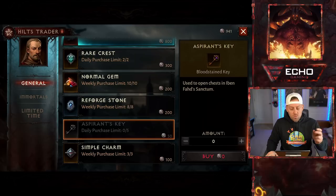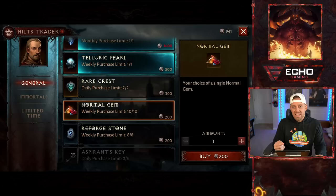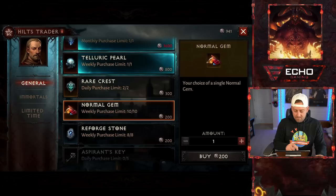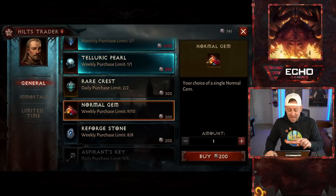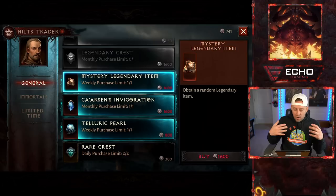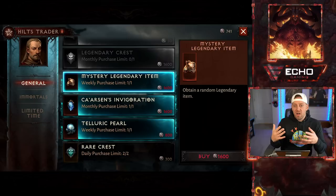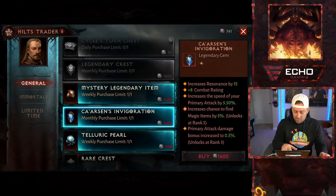I've recently put out two videos showing how to do this. I don't really buy charms because the charm system in the game is wonky. I will buy all ten of the regular gems — they will all be tourmaline. Tourmaline I go for power, for my attack power. I'll buy the Taloric Pearl, the Carson's Invigoration, and the mystery legendary item. These things update weekly except for Carson's Invigoration, which is a monthly repeat. The Invigoration will be the last one I buy because it's there for a month.